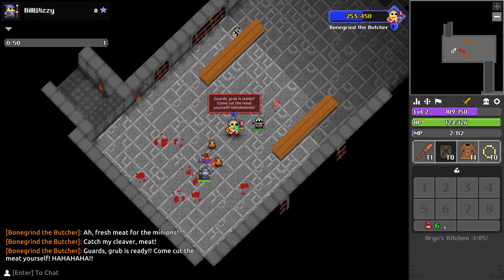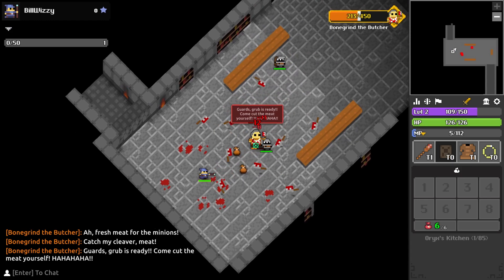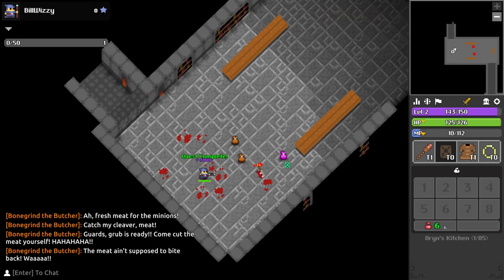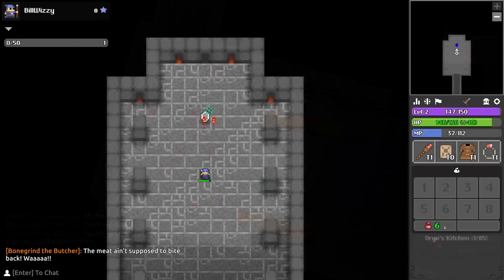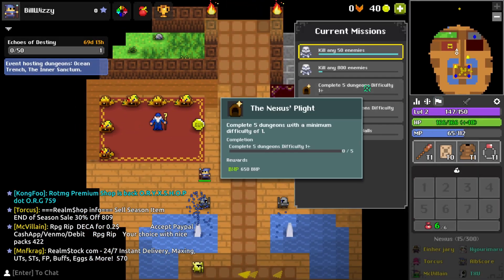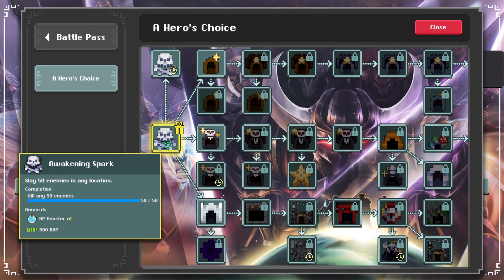You will then progress through the tutorial until you kill Bonegrind, and then you can take the portal to the nexus — the sort of sanctuary or safe space for all the characters in the game. Once you're in the nexus you can start trying to understand all the different systems and missions in the game.